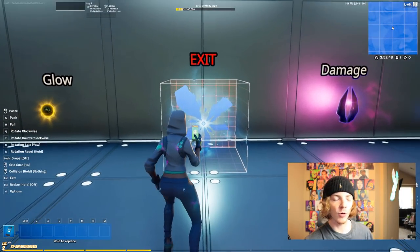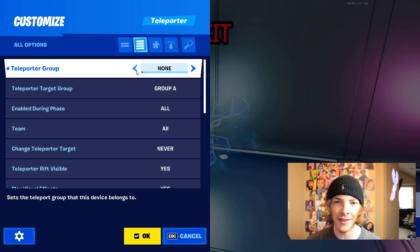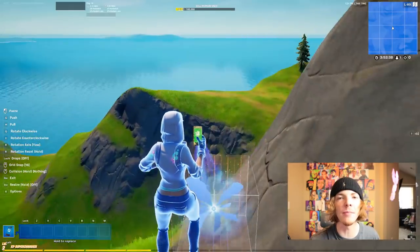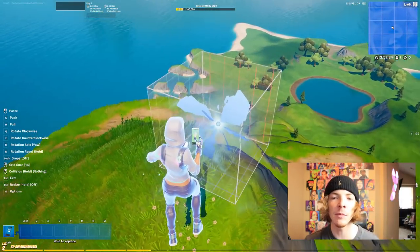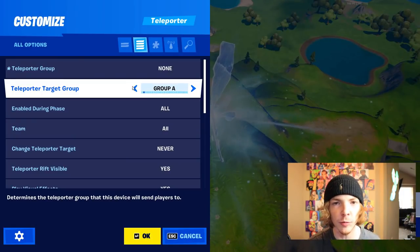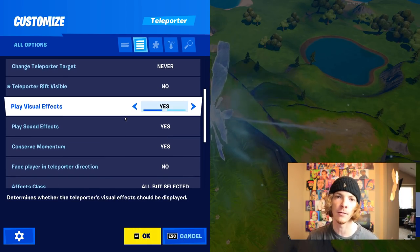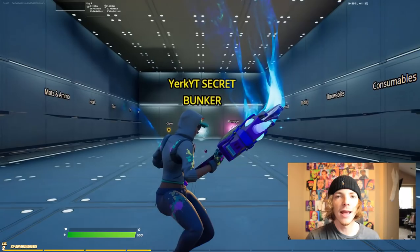We're going to grab a teleporter device, place it down, and only change the teleporter group to 'none,' then click OK. Then we're going to copy and paste our teleporter and take it somewhere in our map that we want to teleport to whenever we want to leave our bunker. Paste it down, open the settings, change the teleporter group back to Group A, and change the teleporter target group to 'none.' We'll also set this to be invisible so nobody can see it.